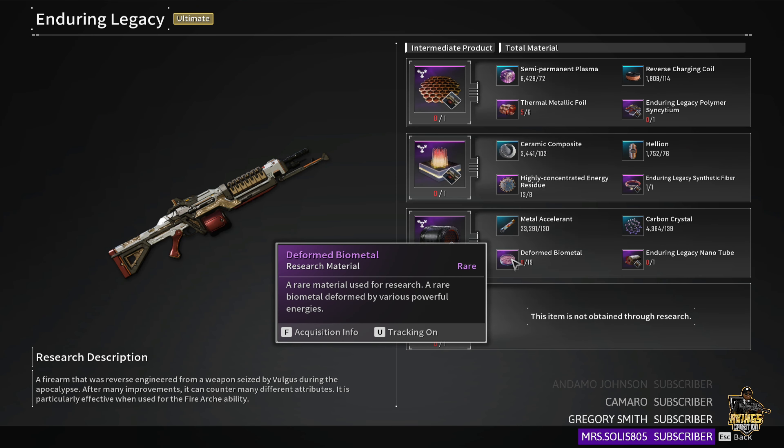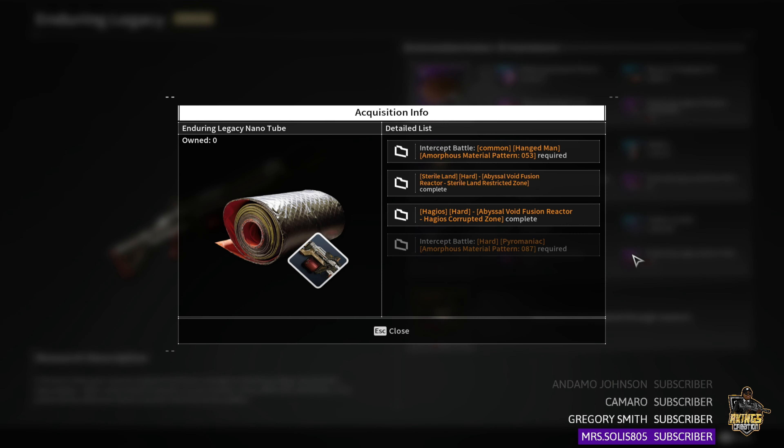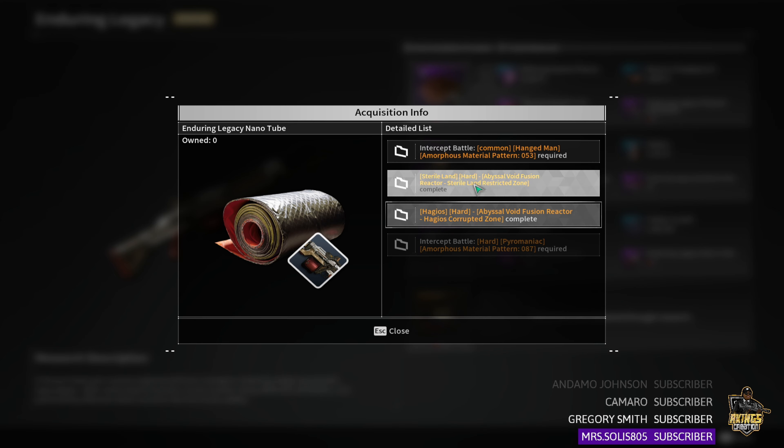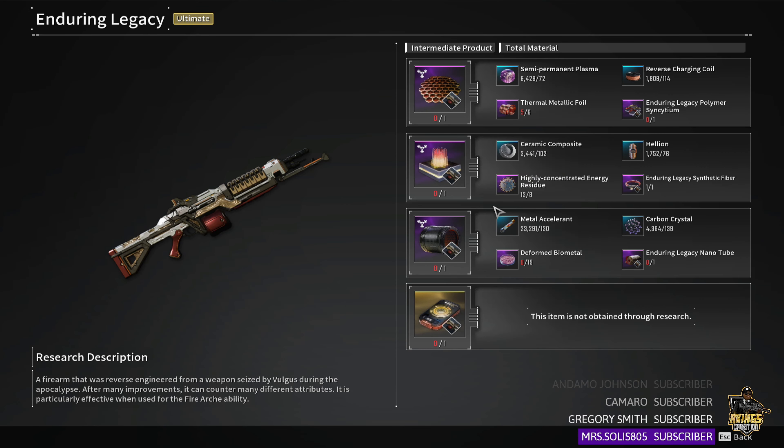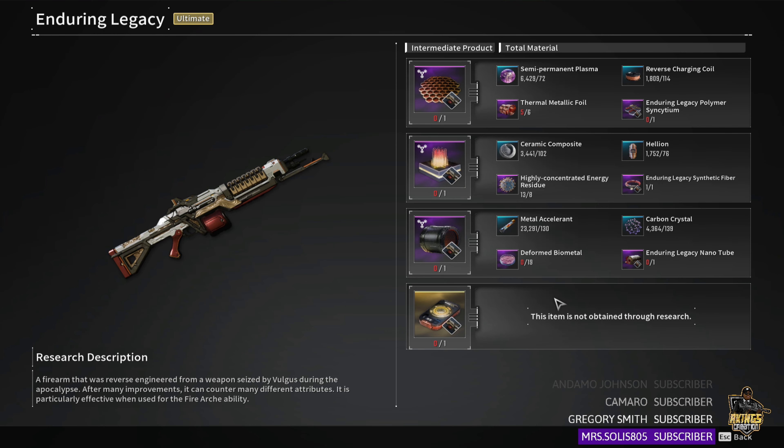Some parts just require mission farming — it's easy to get but you have to keep rerunning those missions. Depending on your group, missions can take 20 minutes or as little as five. Hangman is not the way to go for this farm — I highly recommend just doing the Hard Void Fusion Reactors instead. Hangman requires a team that knows what they're doing; if they don't, you'll fail a lot and slow the farm down. For the blueprint, Hard Executioner comes up again — go for the Void Fusion Reactors.